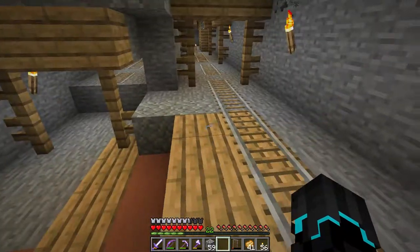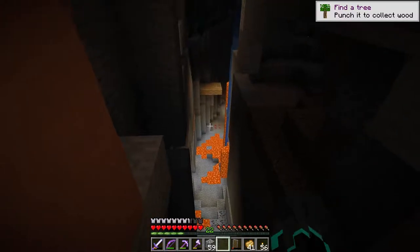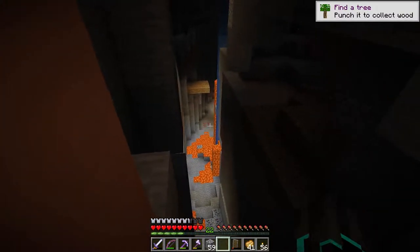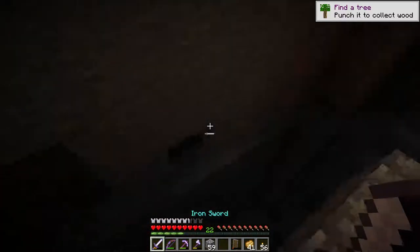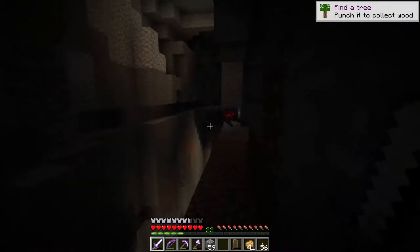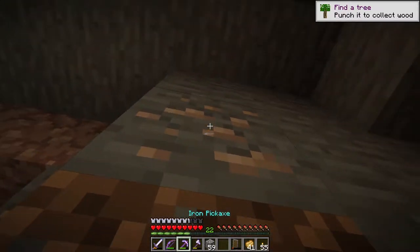I found it! I see lapis lazuli and I see an enderman over there. I see a zombie, and I also see redstone — but I also see some gold. Okay, I want the gold, so let's just jump right down. There's a creepy spider there. I don't know if that texture just got changed — they did, they definitely did.